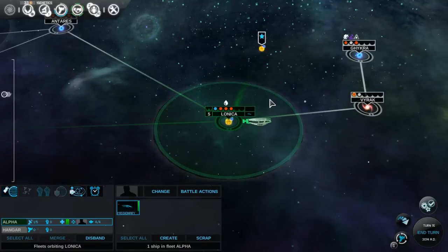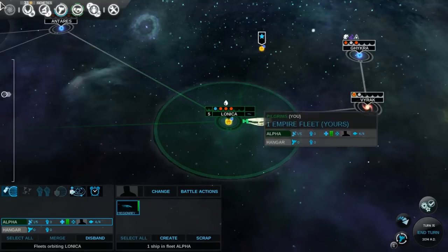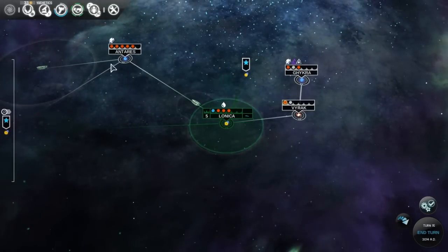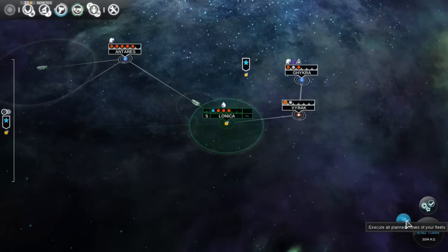Hello ladies and gentlemen, welcome back to my Let's Play of Endless Space, where our second colonizing fleet — even though we haven't actually colonized anywhere yet — is now setting out. It's gonna take five billion years to get to Antares. Let's progress for ships.